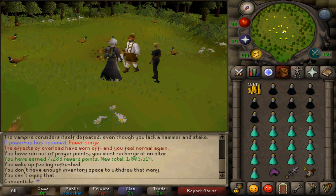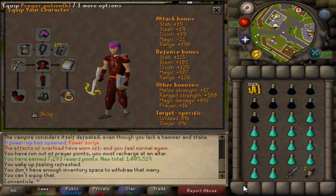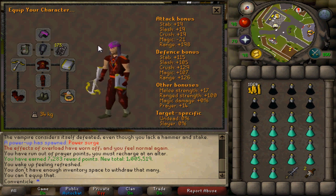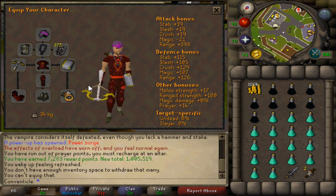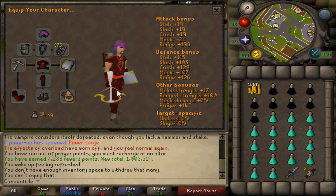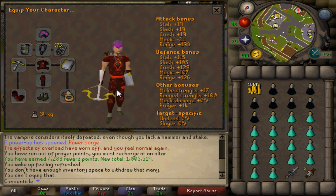So here's an alternative setup if you don't have full range void. As you can see, I have god d'hide — blessed d'hide or whatever you want to call it — and dragon gloves. You could obviously swap those out for barrows gloves. This does work well, but not as good as void. However, it does save you a little prayer, though it's not really much of a difference.